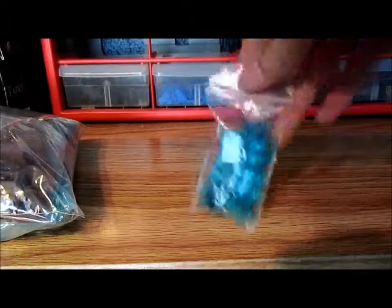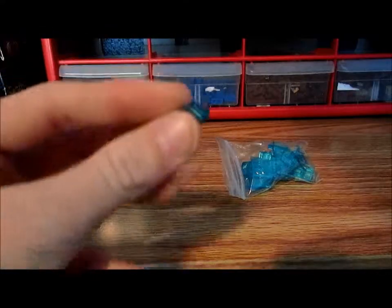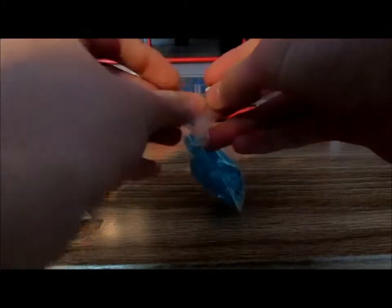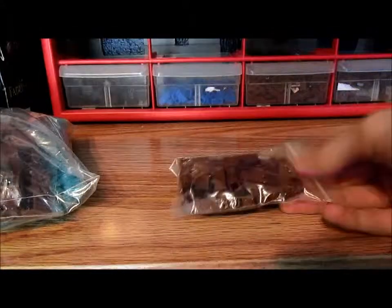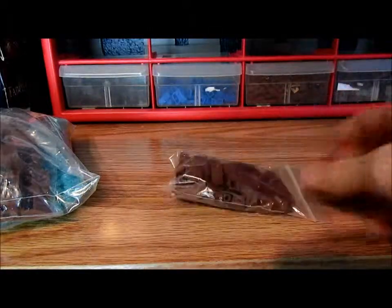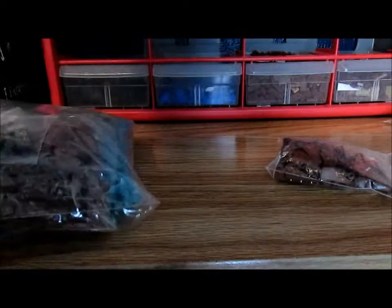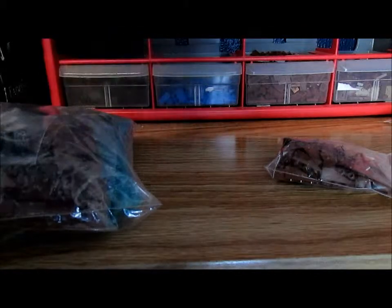First, what we have is 25 of these — I don't know what they're called, but I got 25 of those. And then we have these 1x3 reddish brown inverted slopes — the upward slopes — and I got 35 of those.